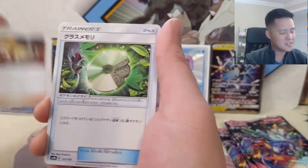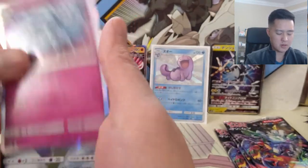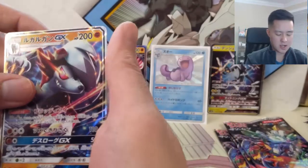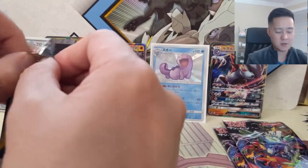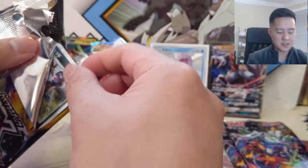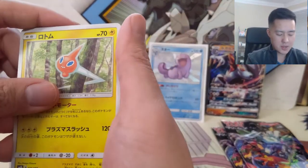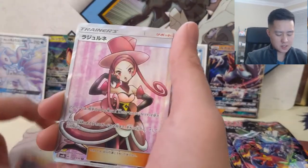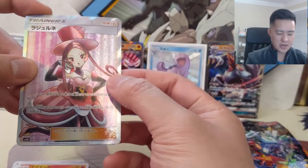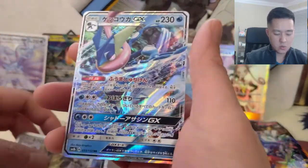Since we pulled the Secret Rare version of this trainer card — I think this is Nita — we got Poiple, Roggenrola, Magnemite, Alolan Ninetales again, Snugglow, Leo, and then a Lycanroc. Whenever I open this set I think it'd be crazy if it came to the US in English — I think that would sell like crazy. We also got a Rotom, a Dreadnaw, Slugma, a Necrozma, Guzzlord, and finishing up with a Greninja.